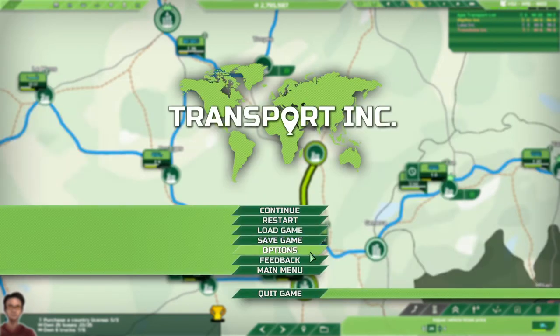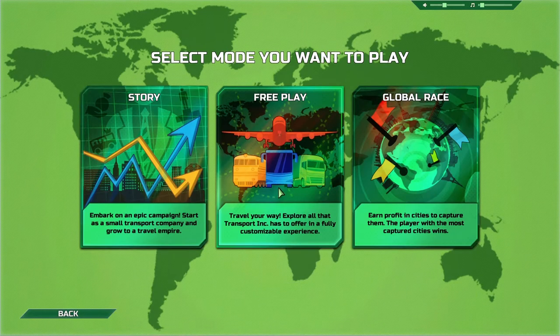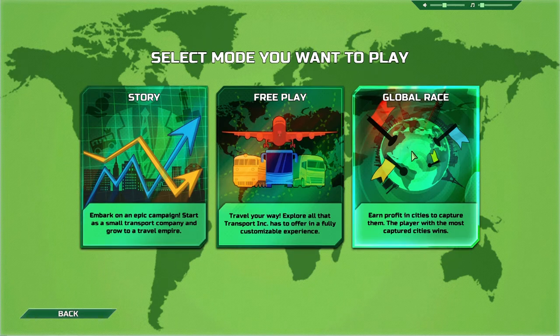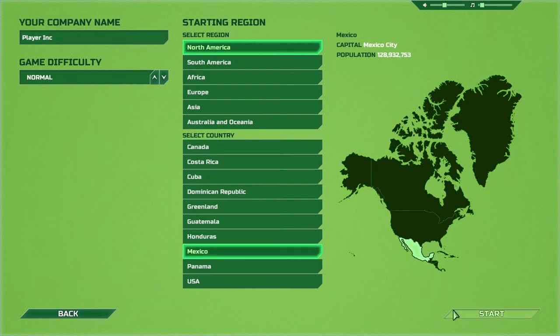The other thing they've brought back in the very latest update, 1.0.6, is the global race. We saw it in the early stages of the closed beta; it was taken out just before release while they were tweaking and enhancing it. This is a fascinating alternative to free play in that you have access to the entire world map. Let's play in Mexico, shall we?